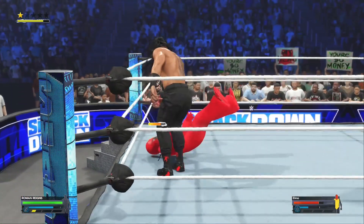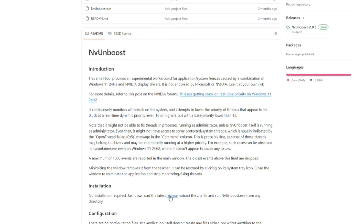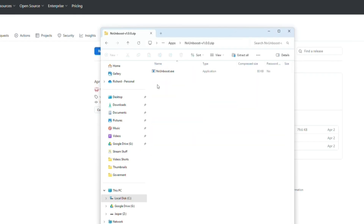Basically all you're going to want to do is download this — I have the link in the description below, or you can find the Steam page yourself by just looking up NVUnboost and you'll see a whole article about it. Give it a download, run it. You do not even need to take it out of the zip folder.